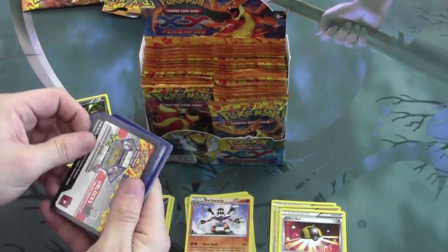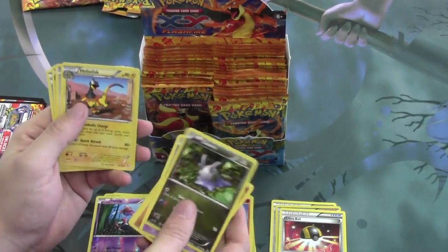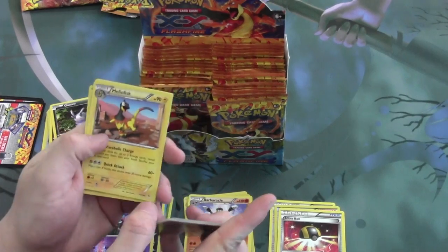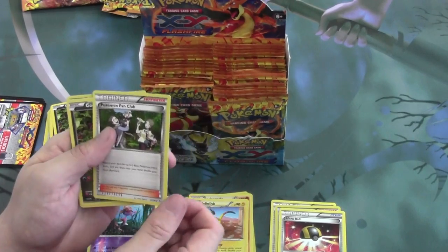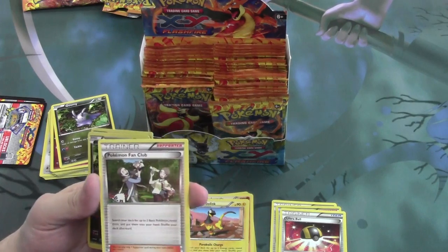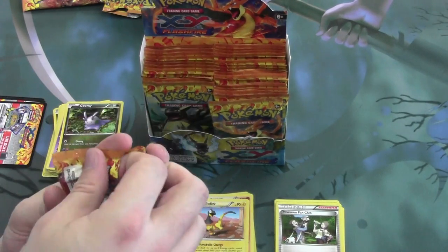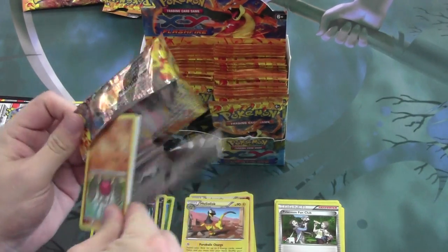Next pack. Our Reverse is Skrelp and our Rare is Heliolisk. Parabolic Charge is a notable attack — allows you to search your deck for up to two energy cards, reveal them, put them into your hand, and shuffle afterwards. Pretty handy. And the Supporter Pokemon Fan Club, one of the new supporters in this set, allows you to search your deck for up to two basic Pokemon, reveal them, put them into your hand, shuffle your deck afterwards. Really useful, especially since we're probably going to be losing Level Ball in the rotation.